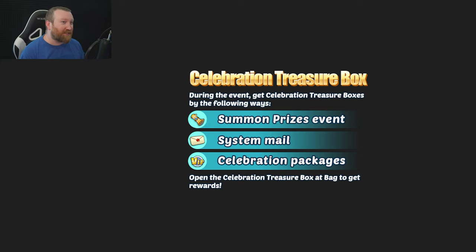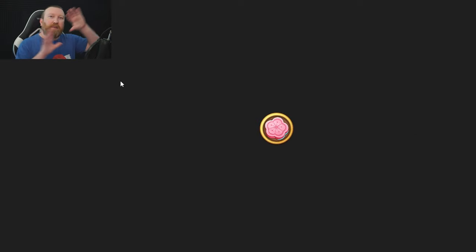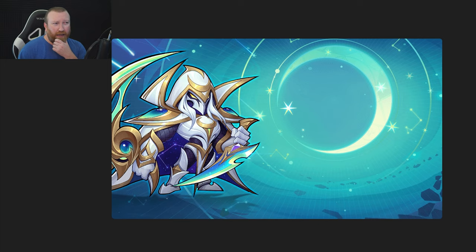Here's the English one we can actually read: 'Celebration Treasure Box - during the event collect or get Celebration Treasure Boxes to get the following ways.' It was heroic summoning the previous year, system mail - so you can kind of see how we get some cool stuff. And then we have some really basic images - this looks like an empty HP bar versus a full HP bar. Oh, this is one I've actually used previously for a thumbnail - I remember putting a couple image files in each one of these baskets.